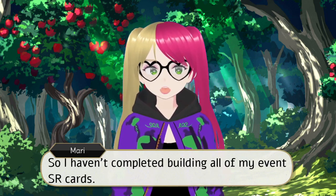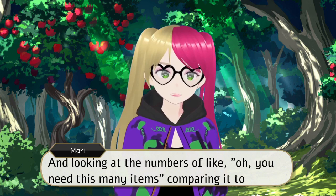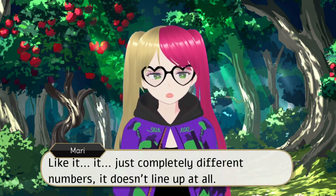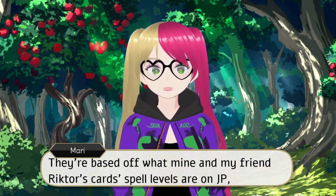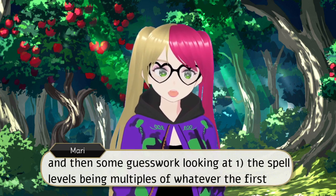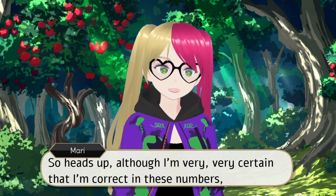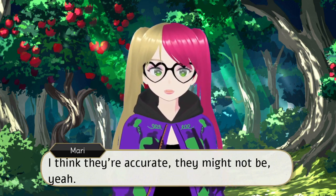I haven't completed building all of my event SR cards, and looking at the numbers — like, you need this many items — comparing it to Twist Gameplay's tables for how many textbooks you need for normal items, they don't line up at all. It's just completely different numbers. I had to do some digging and some calculations on my own to get these numbers. They're based off of what mine and my friend Richter's card spell levels are on JP, and then some guesswork looking at one, the spell levels being multiples of whatever the first number is, and two, looking at patterns of when you branch out from needing only one item to two, etc. So heads up — although I'm very, very certain that I'm correct in these numbers, I might not be.